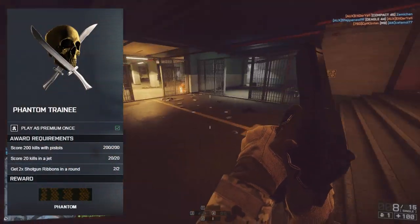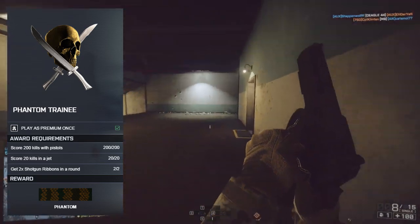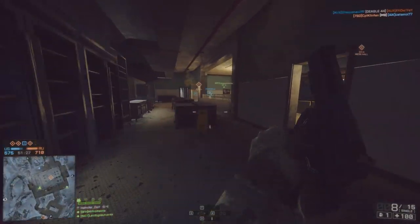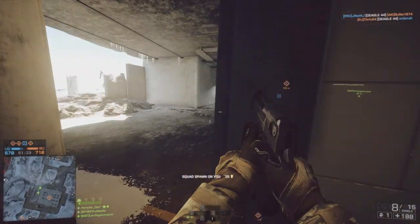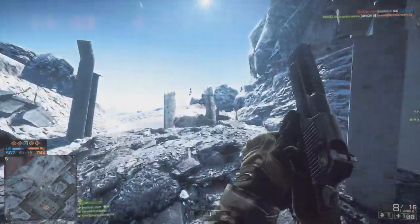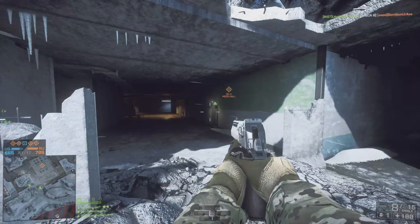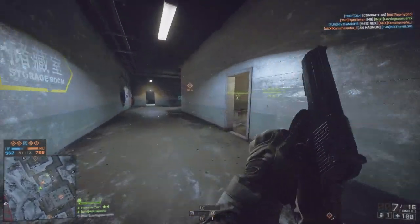First of all you need to get 200 kills with pistols. That's a little bit harder than getting 200 kills with assault rifles like we saw in the last assignment, but once again you can grind your way through it very easily. The way I did it was joining Operation Locker pistols only and grinding my way through about an hour to an hour and a half's worth of gameplay, and eventually I unlocked that part.